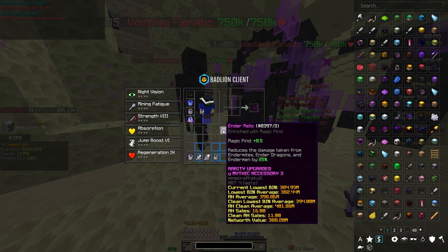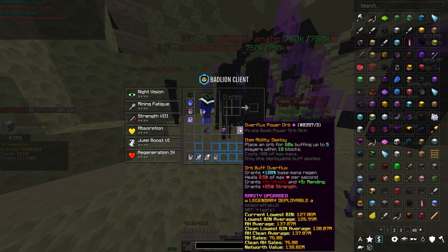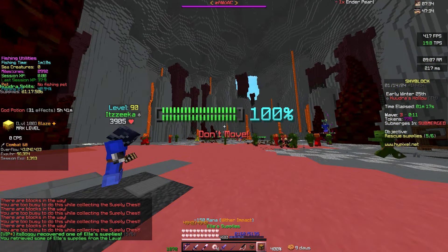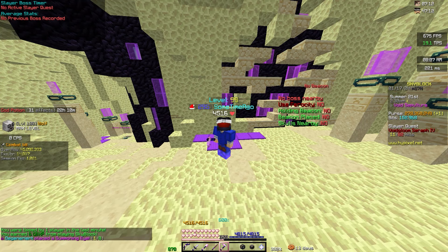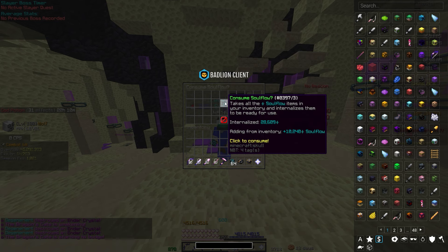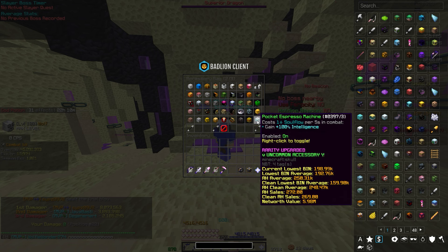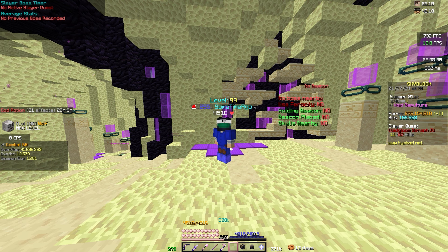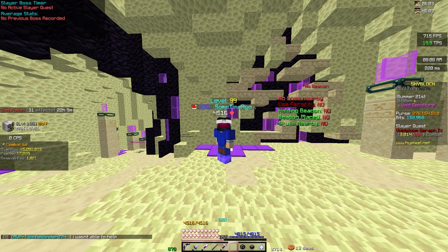Last but not least, I need to buy myself an Overflux Power Orb - one for the mana regen and other buffs it gives me during the boss fight. Some other things I had to do: get M3 tank zombie summons on my Reaper Scythe, activate and consume Soul Flow for my Soul Flow Power Cell and Pocket Espresso Machine, buy a quiver full of explosive arrows for the hit phase, and consume a god pot with the Deep Terror mix-in.